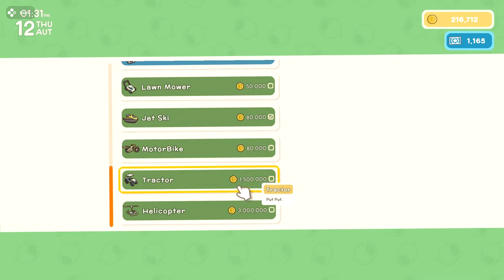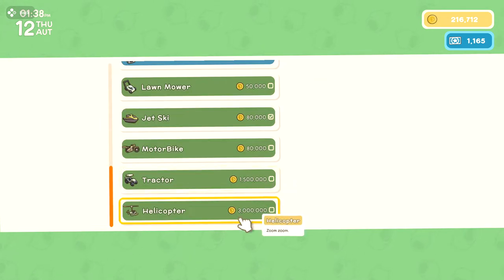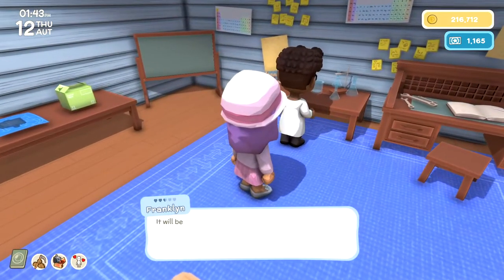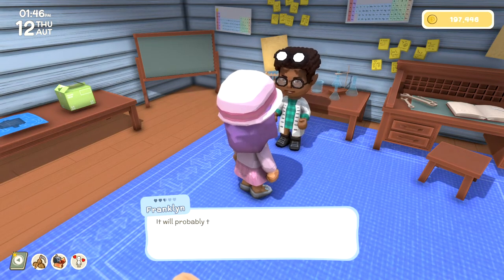The next upgrade beyond this would be the tractor — 1.5 million, that's going to take a while. It also requires 20 bars as well. Or there's a helicopter, but it costs more money so that's going to take even longer. The jet ski is probably going to be the last thing I get from here for a little bit, because that's a lot of money.